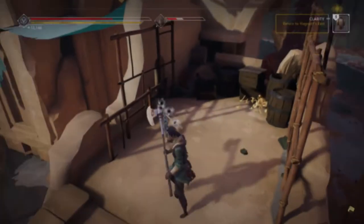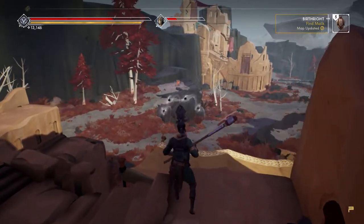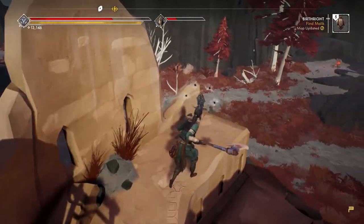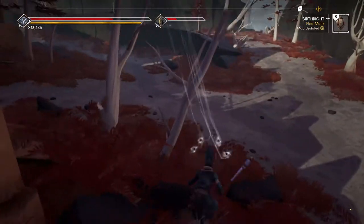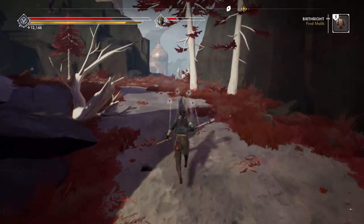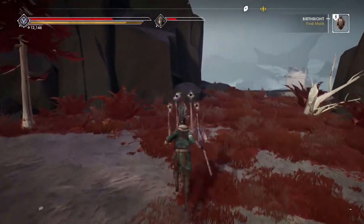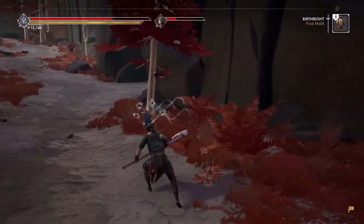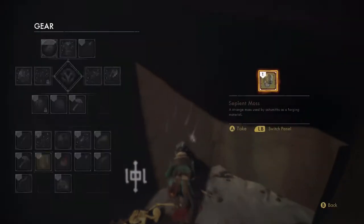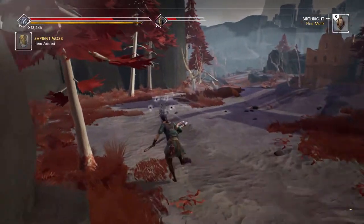I want to complete Jokel's mission. So where is it? Find Malik - it should be over here. I still got five gourds too, so I'm in a good position. But I've been in good positions before and that ended up being bad. Man, this outfit I'm wearing is awesome.